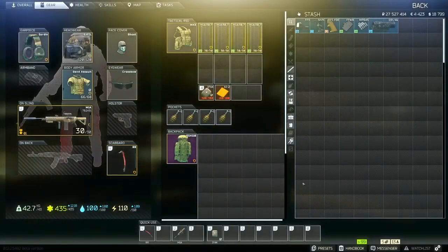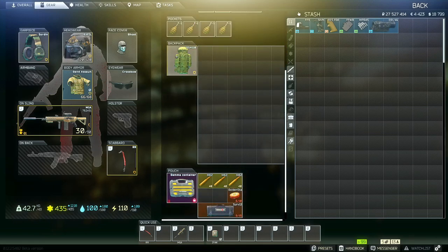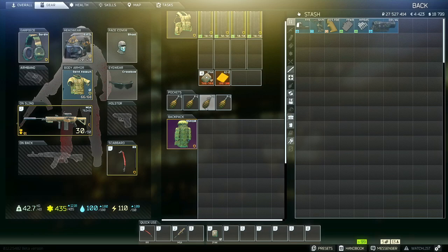If you go to your character, this is where it shows your loadout. On the left side is all your equipped gear: your weapon, secondary weapon, melee weapon, pistol slot, eyewear, face cover, headwear, body armor, and earphones. Then you have your tactical rig for magazines and that kind of stuff. You have your pockets, which you can put meds, grenades, or extra loot in. And then your backpack, which can hold larger items like weapons you find on the map.